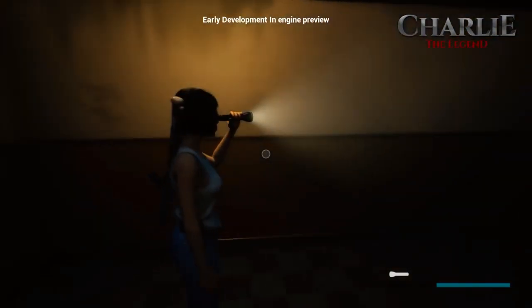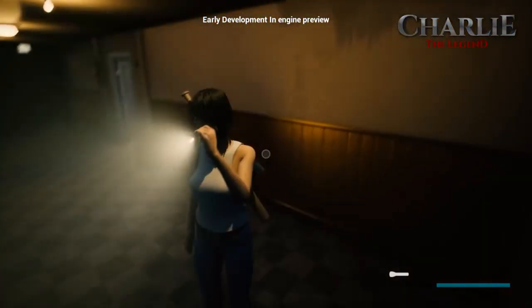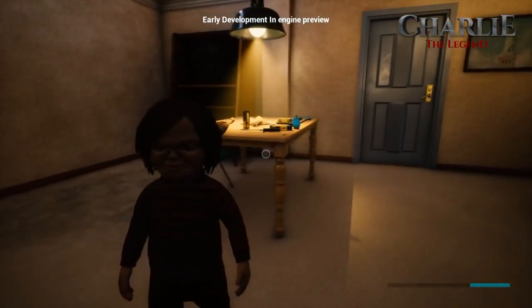She's also using a flashlight, which will be very handy, especially if Charlie is blending in with the shadows, so the flashlight is very useful. We also get some quick gameplay of Charlie walking around the apartment.